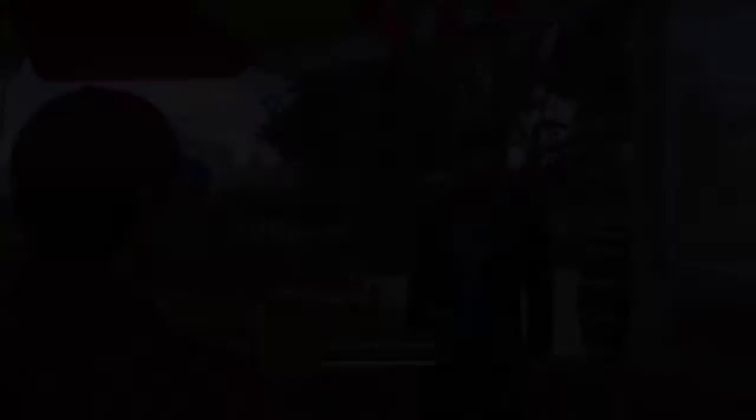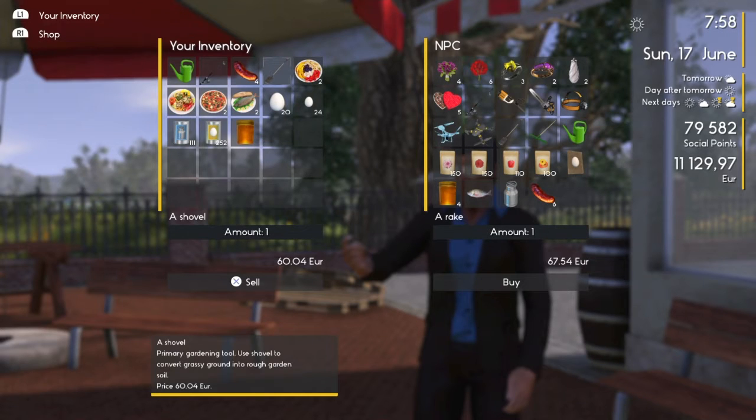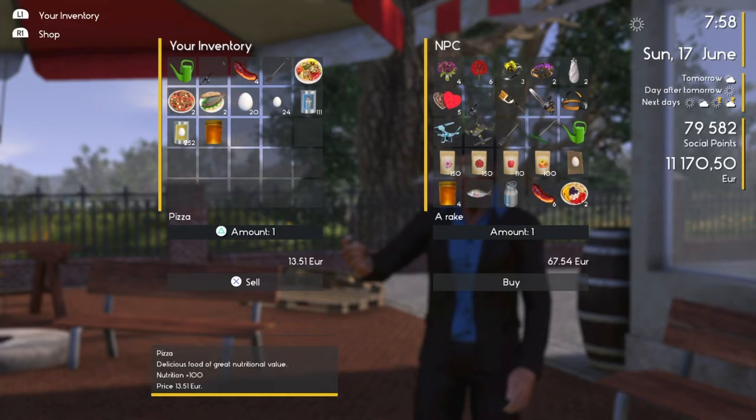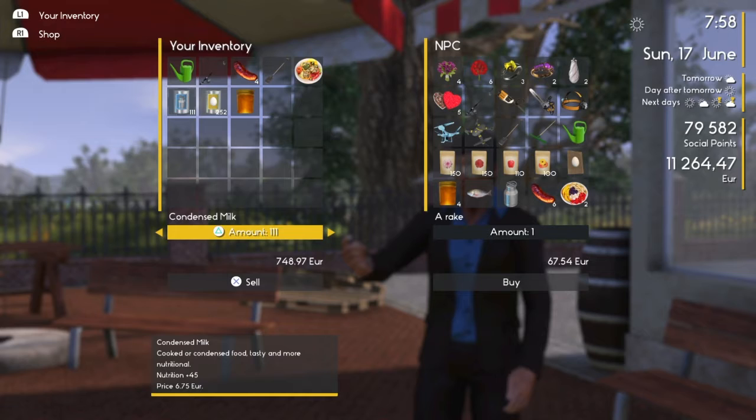Care to trade? Sure, what do you need? Alright, so you have to be careful here because sometimes it'll get rid of your first item. Let's go ahead and sell these two dishes that she made - we can get 40 euros there. We'll keep that one, we'll sell these two. We'll sell these eggs - it's not a lot but it's something.